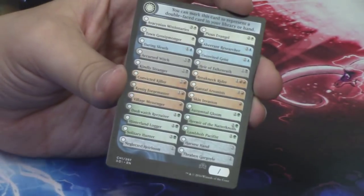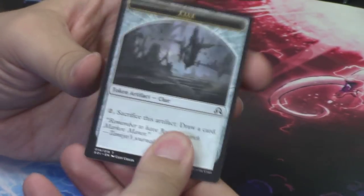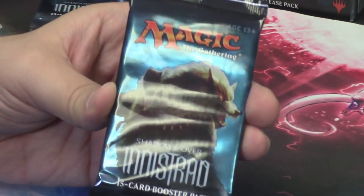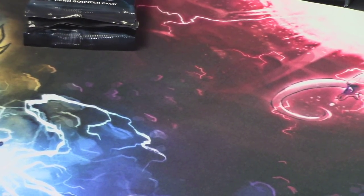Behind Inspector Gadget we have another one of the token cards for the flip cards — another Clue token. We've seen a bunch of those. We are moving on to pack two with Arlen Embraced by the Moon right there on the front. We have not seen Arlen Chord yet — that would be sweet.